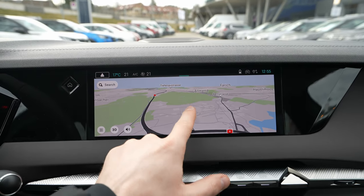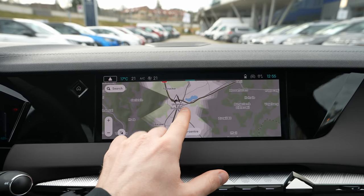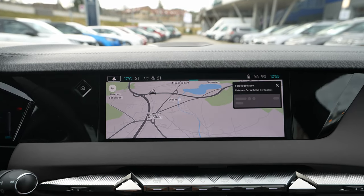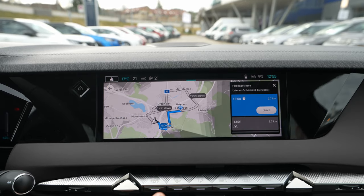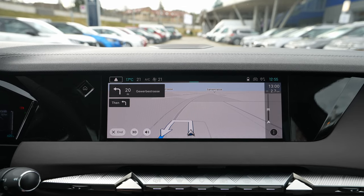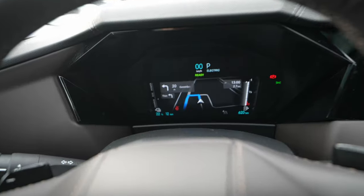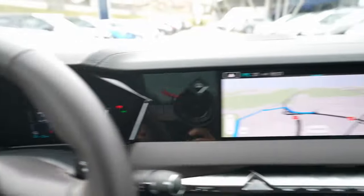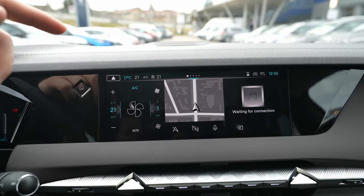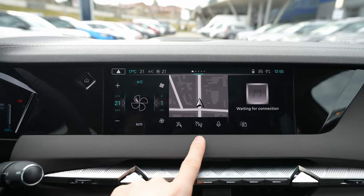Then you have the navigation, which expands across the full screen. It's a great navigation system — much better than before, super responsive, works really fast. Once you set the destination and press drive, it gets you there immediately. You can also see the navigation on the cockpit or the head-up display, however you prefer.